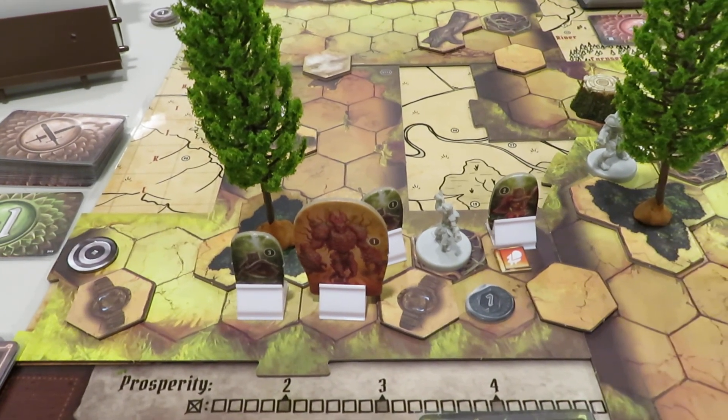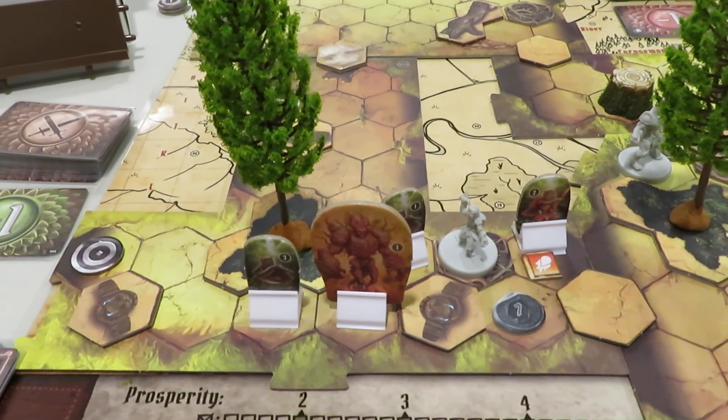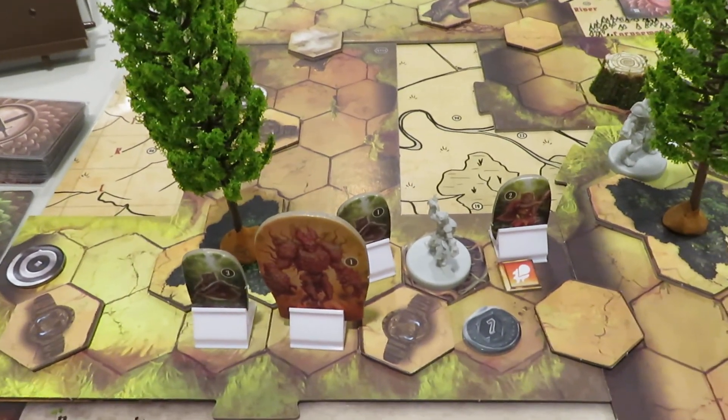Hello everybody, welcome back to Rolling Solo. My name is Adam Smith and today I hope this might be, maybe, the finale and we'll hope that our 50-50 gamble on which objective token to go after ends up panning out the way we want it to.